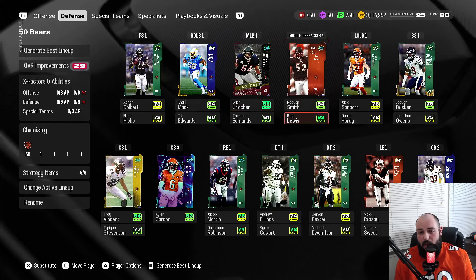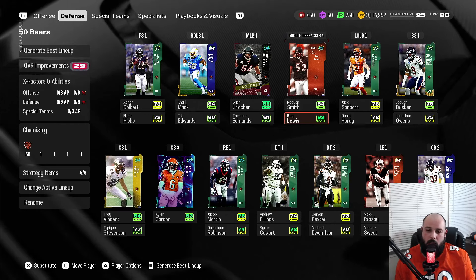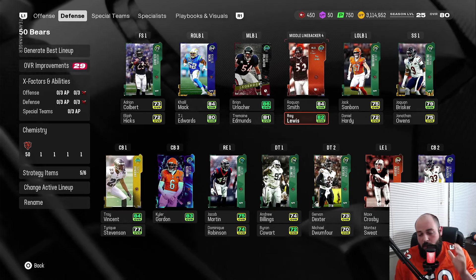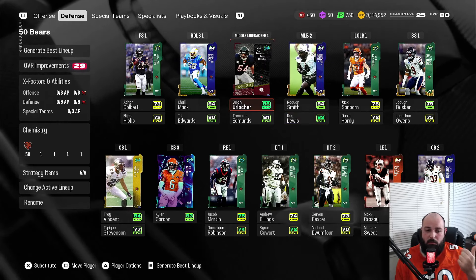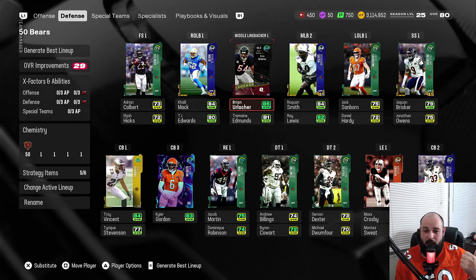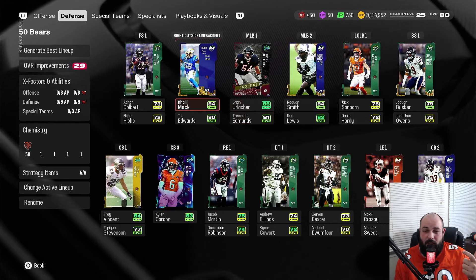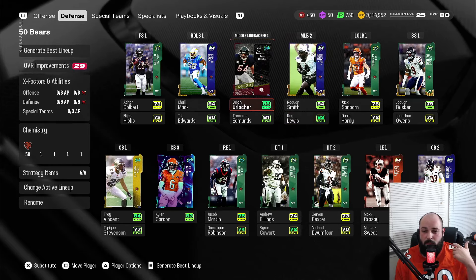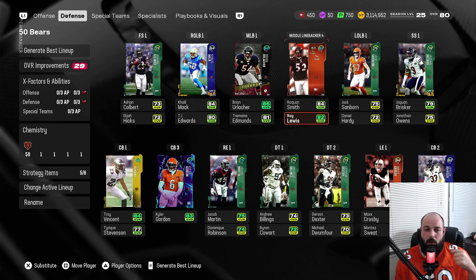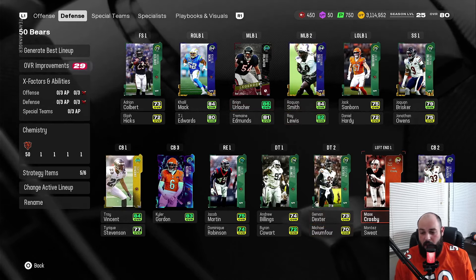This is kind of why I'm leaving Ray Lewis off — I accidentally bought an 81 upgrade token for him, wasting it, because there's a Manti Te'o team captain who actually played for the Bears. Eventually once I have more team captain upgrades, I'll put him there. We're already stacked at middle linebacker: Urlacher 86, Roquan 84, Tremont Evans 81, Khalil Mack 84. So I won't upgrade Ray Lewis anymore and will upgrade Manti Te'o when I can get more upgrade tokens.